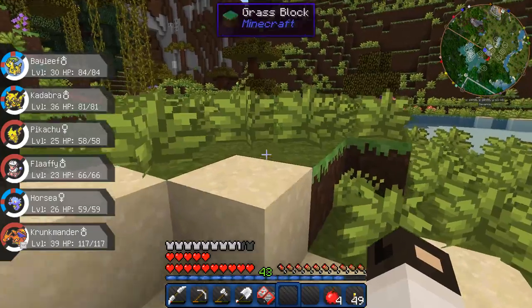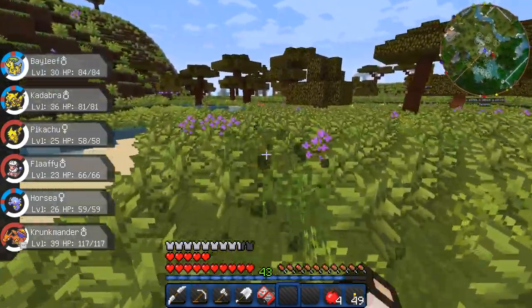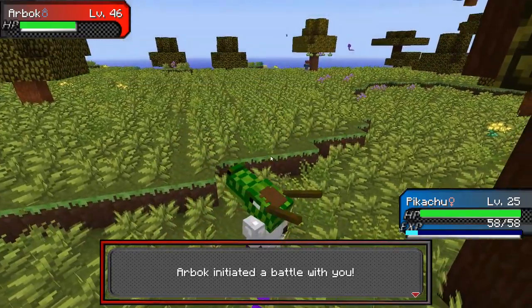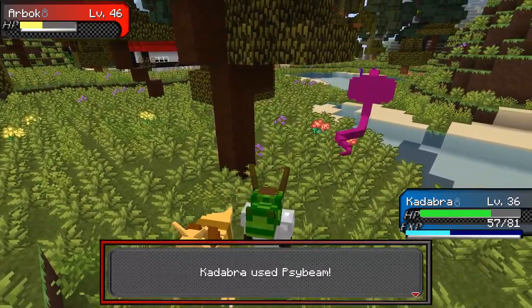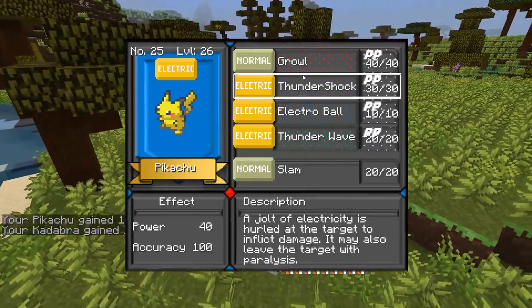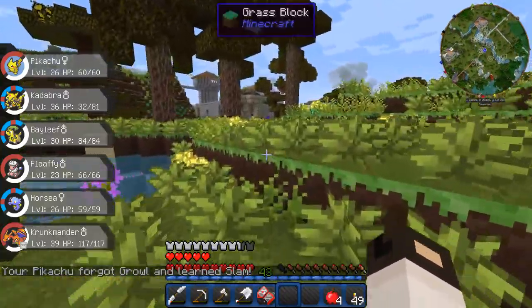Let's go this way looking for Ditto. Put Pikachu back in front. Let's go Kadabra — Acid, Psybeam. Nice. Psybeam again — toast. Pikachu's at level 26. Learned Slam. I'll take Growl away — who cares? There's something over there — an arena.